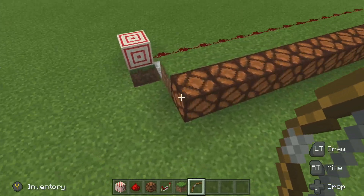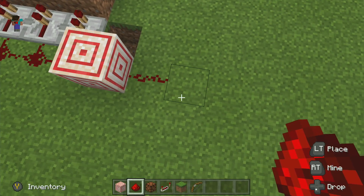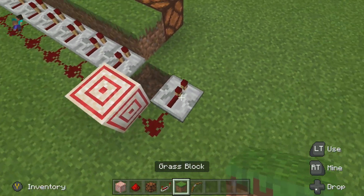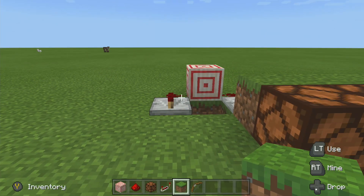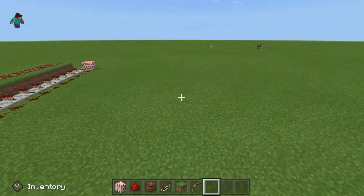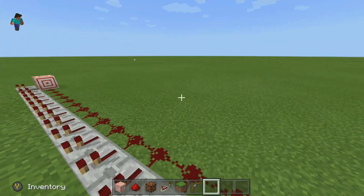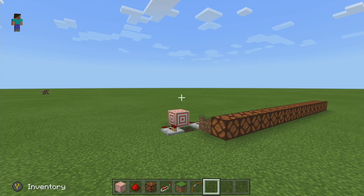Another cool thing you could do is build this out onto a ledge. You could run it in the other direction too, so you have the score display coming out the middle — that would be pretty cool. Anyway, I hope you enjoyed. If you did, be sure to leave a like and subscribe, it helps me out a lot. I'll see you guys later in a brand new video. Bye!